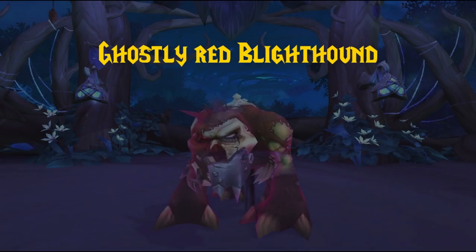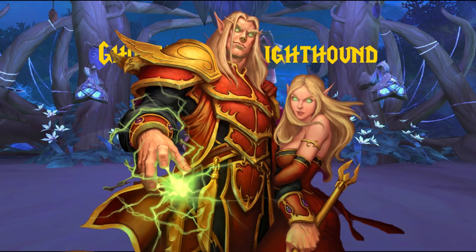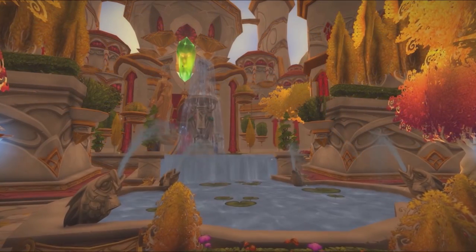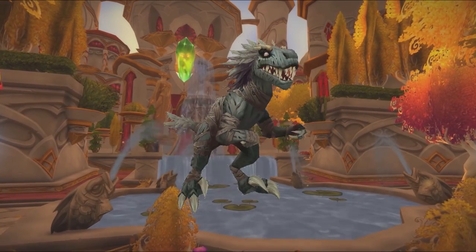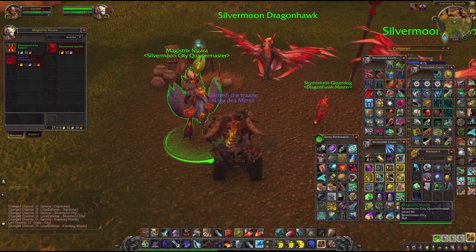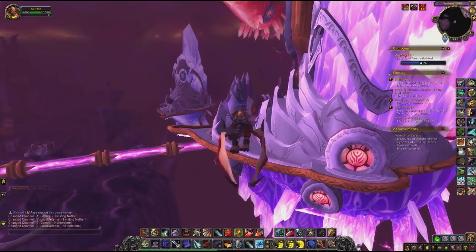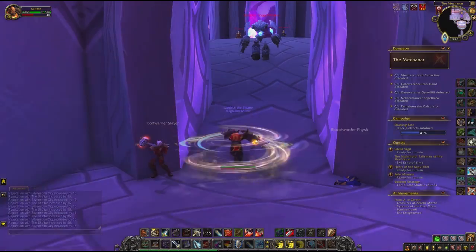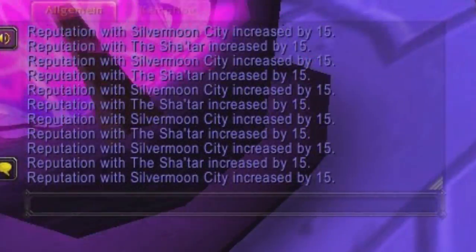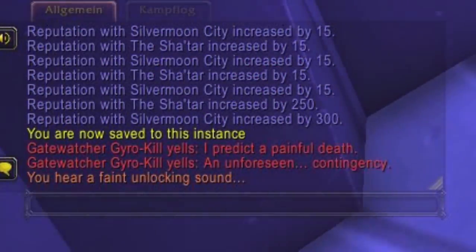At number 2 we have the ghostly red Blighthound, and first of all this guy can only be tamed by Blood Elves. If you want to get your hands on one, you also need to be Exalted with Silvermoon, and you need to be able to tame undead beasts. The easiest way to get Exalted with Silvermoon is buying the Silvermoon tabard from the vendor at the flightmaster, equipping it, and running the Mechanar dungeon in Outland. You get a good amount of reputation there. The dungeon is short, and after the final boss you can instantly leave, reset it, and repeat until you hit Exalted.